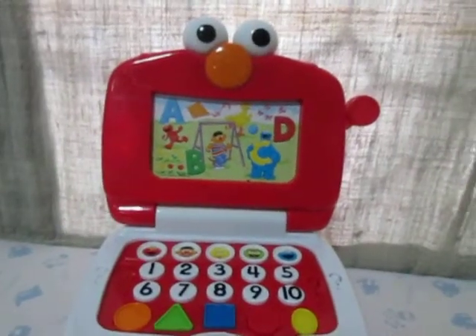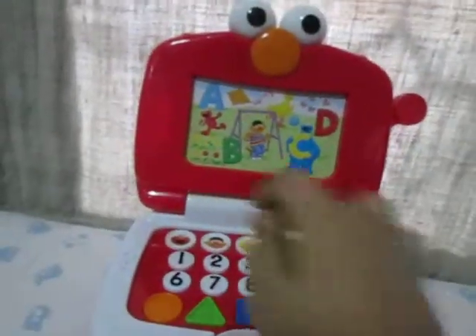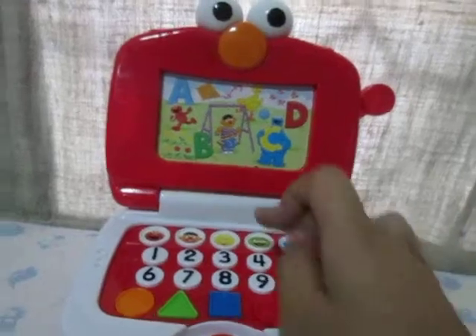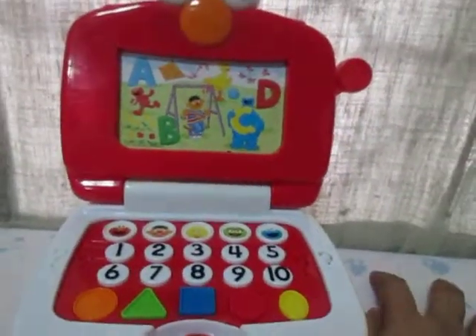Pull the lever for a question. Elmo! Elmo is in front of the letter A. Ernie is on the swing.